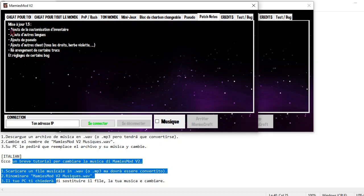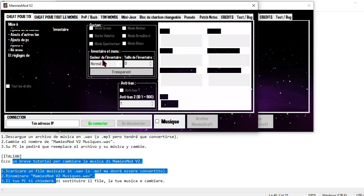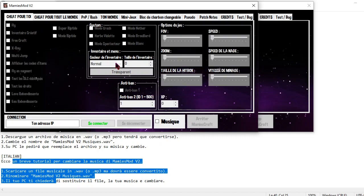So, I have also added the customization of the inventory. So, we can choose the color of our inventory. You can see that there is blue, rouge, jaune, violet, blue, and green.